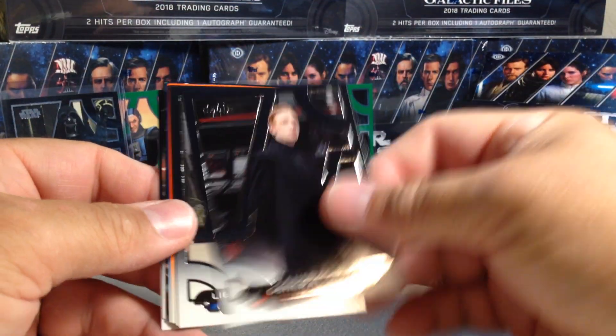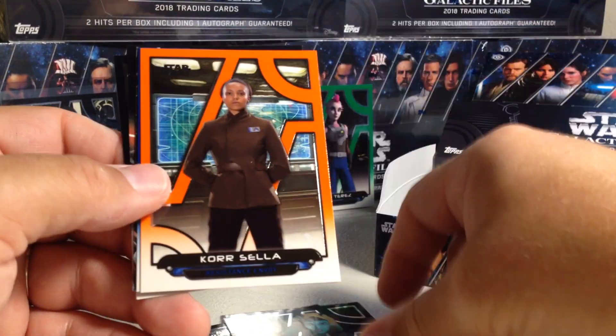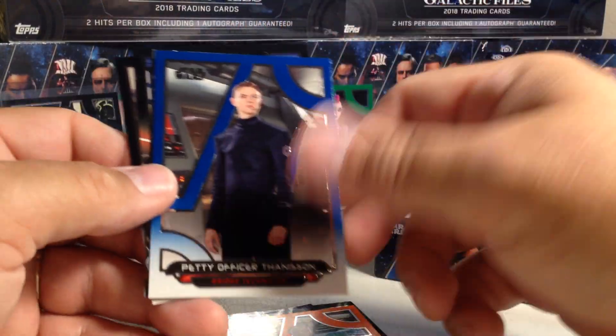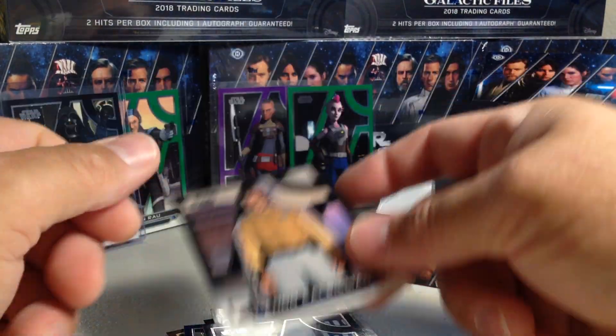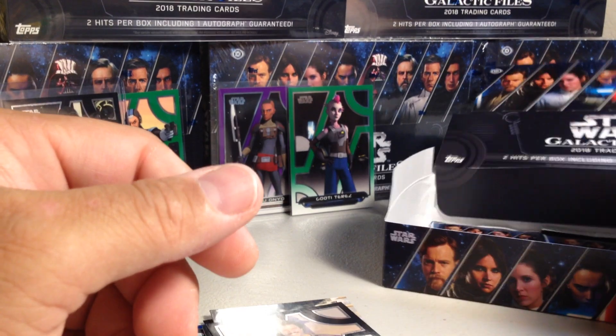General Hux, Lieutenant Suffolk, Numa, Orange Corsella, Blu-Thanison, LeCantina, Eighth Brother, and Lando — just a regular Lando.